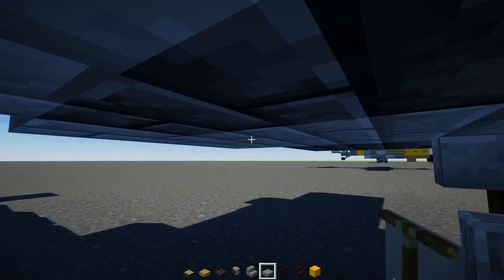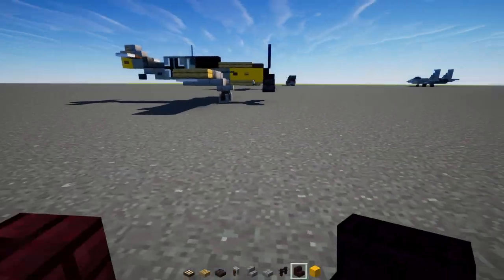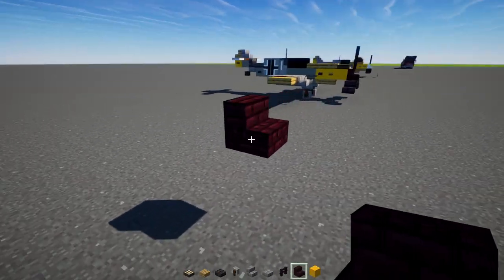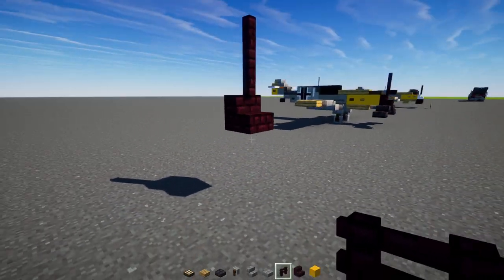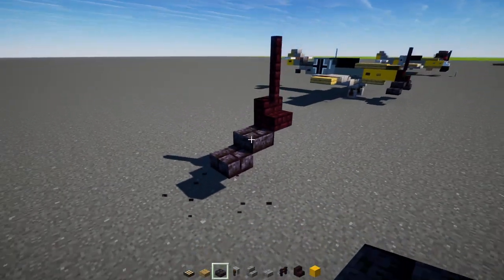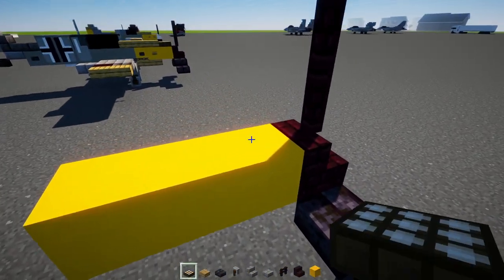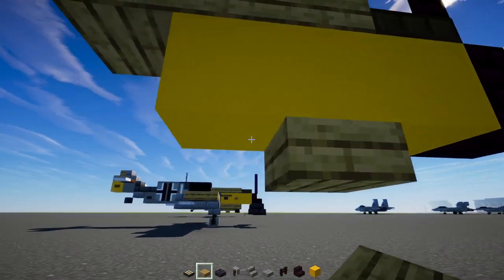First, add a nether brick stairs three blocks above the ground. On top, add two blocks tall of nether brick fence. Dangling down, add two polished blackstone brick slabs. Behind that, add yellow concrete three blocks long, then a daylight detector, then three oak slabs. Down here add two oak slabs.